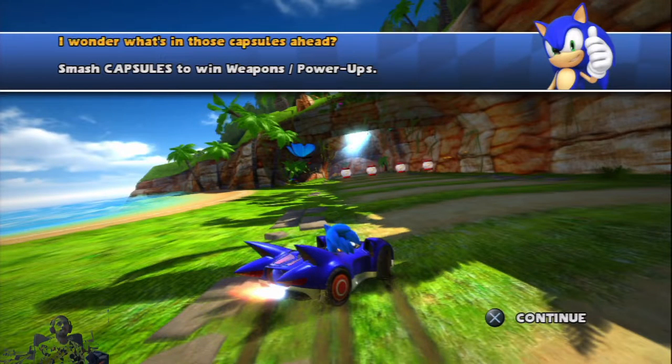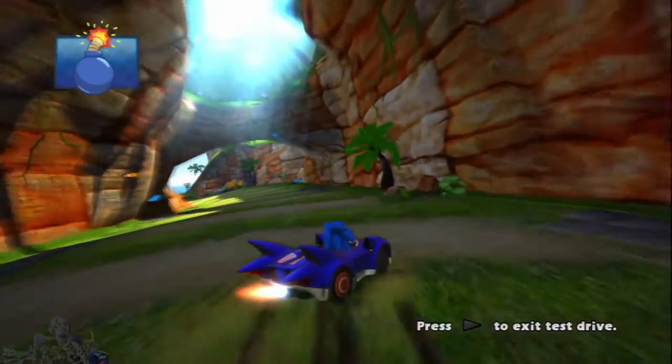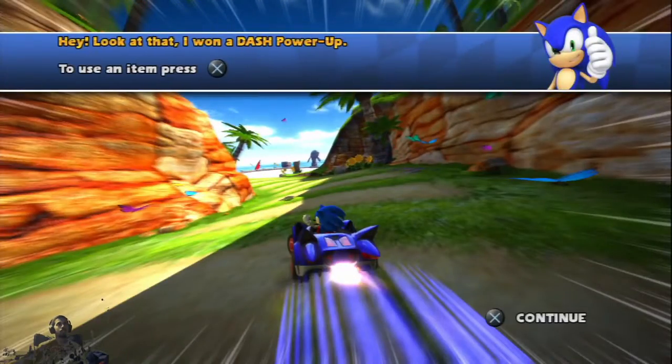I wonder what's in the little capsules ahead. Smash capsules to bring a weapon into the power-up. Look at that — I want a dash power-up! To use an item, press X.